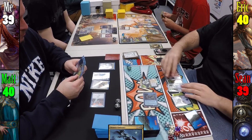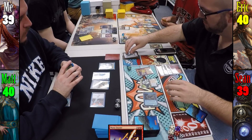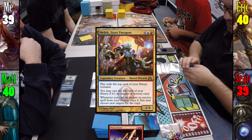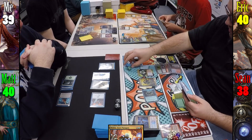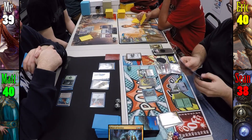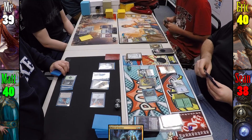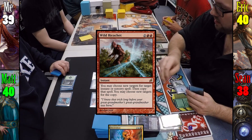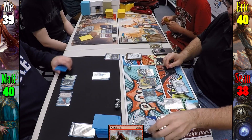Sean drops a Mountain and taps the Homunculus and 4 lands to cast Mana Geyser, netting 1 experience counter and 13 red mana. Using some of that mana, Sean casts Melek, Izzet Paragon, revealing Essence Backlash on top. He then casts Blast of Genius targeting General Tazri, drawing 3 cards and discarding Essence Backlash to deal 4 to the general, earning a 2nd experience counter. Sean then casts Electrolyze and Wild Ricochets it, targeting Signal Pest, Palace Familiar, and Edric, drawing 2 more cards and gaining 2 more experience counters.